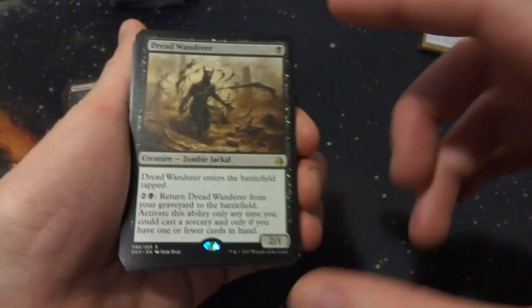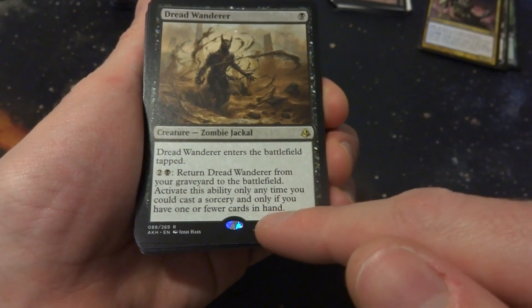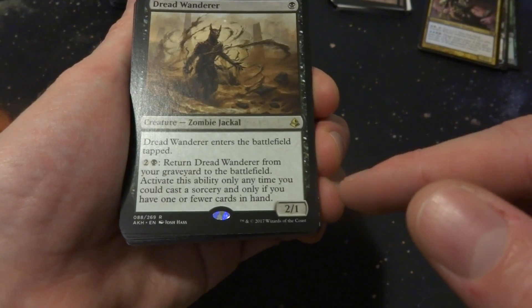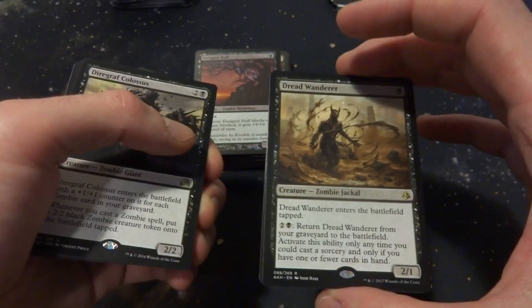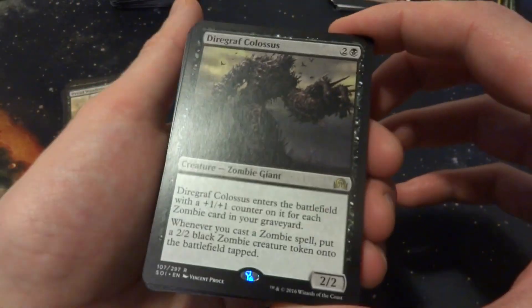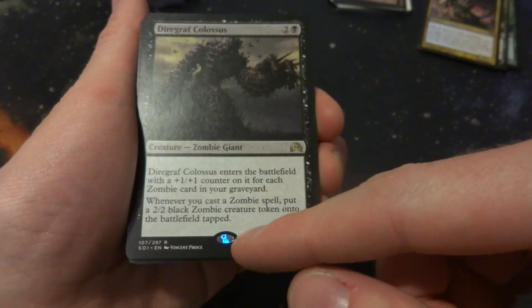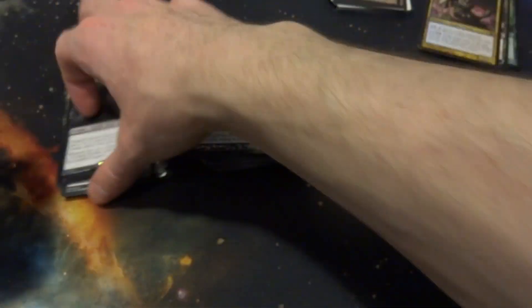Dread Wanderer: 1 black for a 2/1 with Intimidate, enters tapped. You can return it from graveyard to battlefield, but only as a sorcery and only if you have one or fewer cards in hand. Great card, but hopefully I won't have only one card in hand. Late game that could be really good though — maybe. Diagraph Colossus: 2 and a black, enters with a +1/+1 counter for each zombie card in your graveyard, and whenever you cast a zombie spell it creates a 2/2 black zombie token tapped — so it pretty much doubles your zombies. I have two of those and they're definitely going in there.